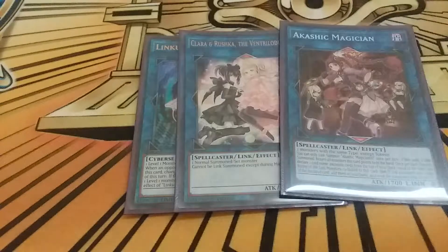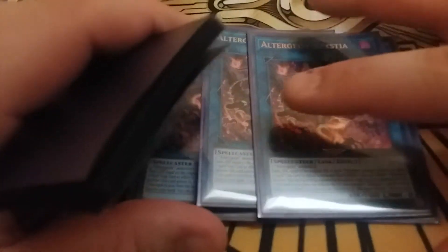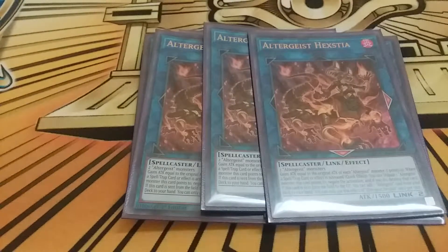I play three copies of Altergeist Hextia - Hextia is just a boss. I always need to make sure I have a Marionetter underneath it to use it to its full potential. Being able to tag out to Marionetter or back to a Meloseek in the graveyard and maintaining a constant negate on board with a set Protocol is really good. Hextia is a must-run at three.